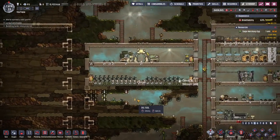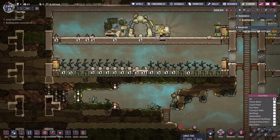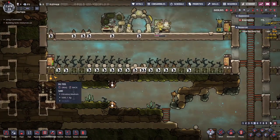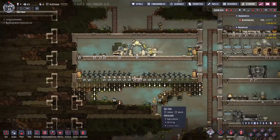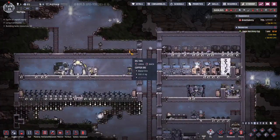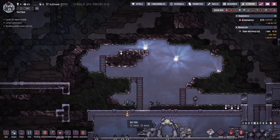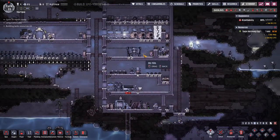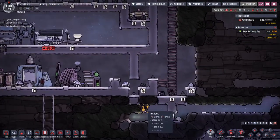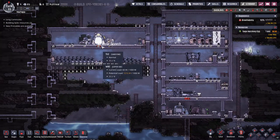I'll probably end up making this area into ranching at some point in the near future. Let's just get all that cleared up — we can dig out these and another layer of that. So we'll get the fire poles. This will help them go much quicker through the base. As you can see, I did end up changing this in the middle of the last episode.